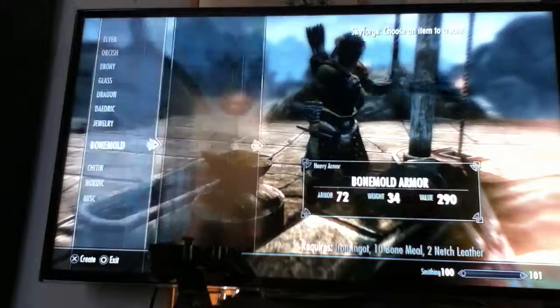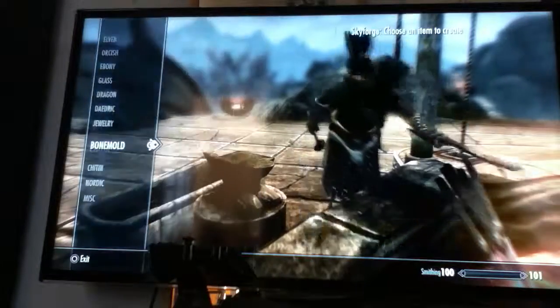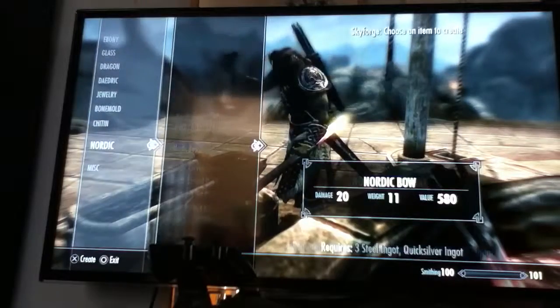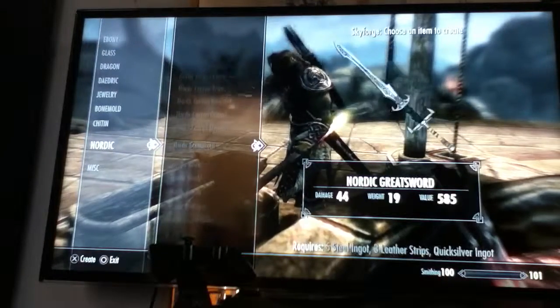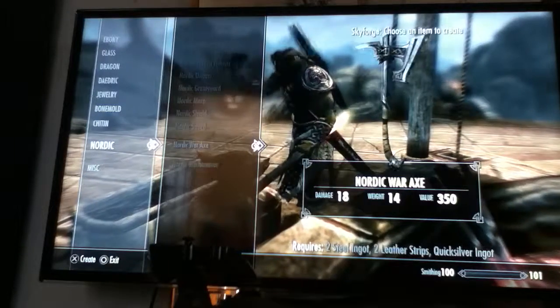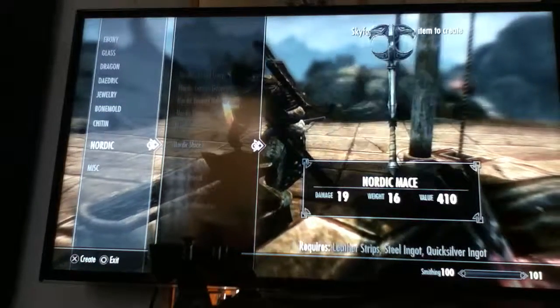If you wonder what this is, it's from the Dragonborn DLC. It's pretty ugly armor, but without this one, this is badass. The only dumb thing about this one is this axe - it's a freaking Minecraft axe. Freaking ugly.